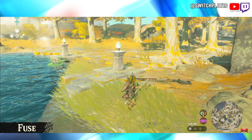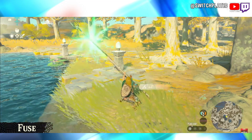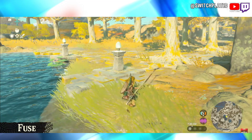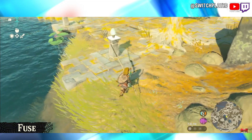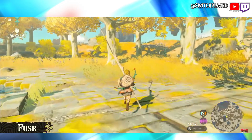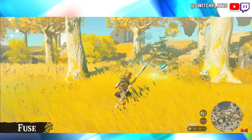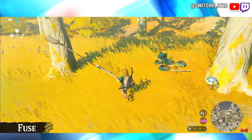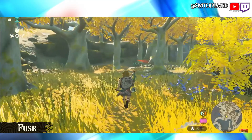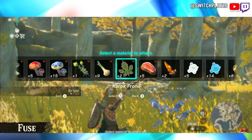You can do all sorts of things by experimenting with the Fuse ability. You can fuse two weapons — for example, if we take this long stick... I wonder if you could fuse the Master Sword with anything. That is actually kind of neat. With this, we don't have to get too close to enemies and we can safely attack from a distance. That's kind of cheap though. You can also fuse arrows with materials.